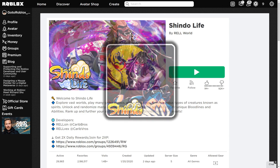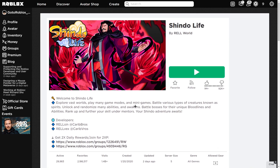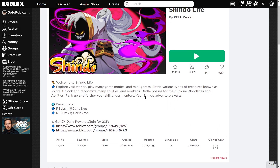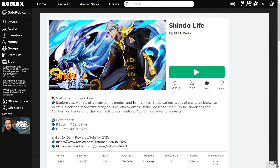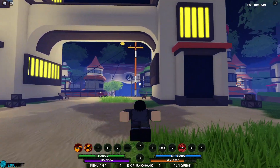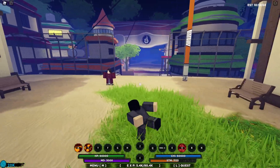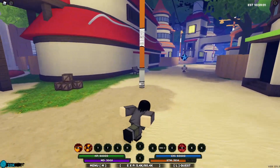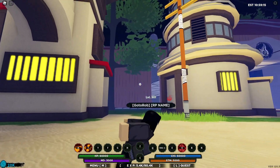Number four on the list is Shindo Life, which is a Naruto-based anime game. Lots of people are Naruto fans, so I had to put this one in. This game is actually pretty good — it has all the Sharingans, the Jutsus, and every little thing from the anime. Here we are in the game — you can see the Leaf Village right over here. The models are very cool, and the jutsus and animations are all very well modeled.